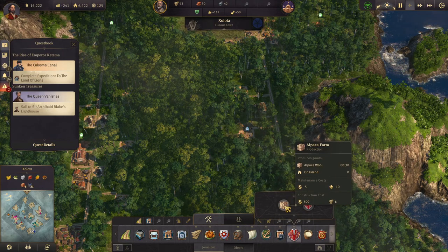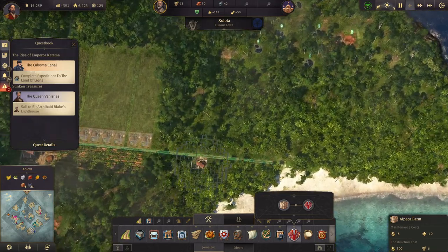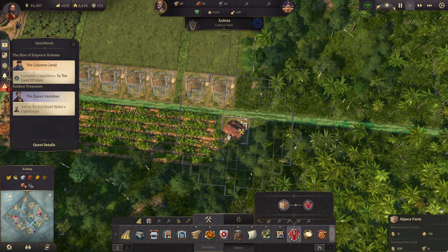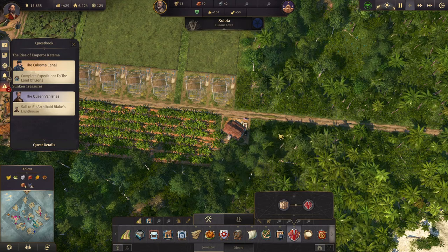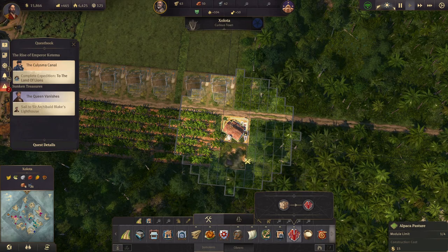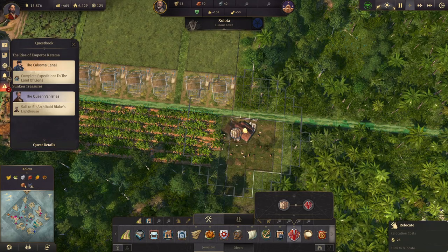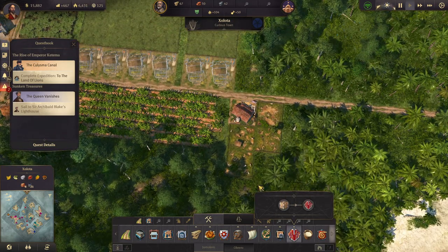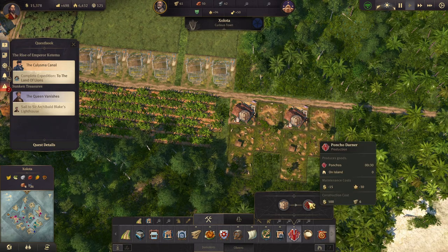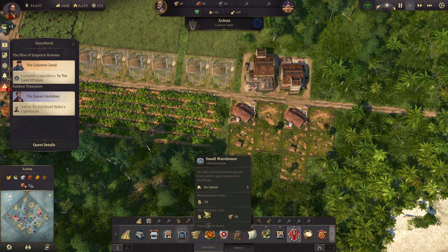We need a pack of llamas. Where are we going to build those — up here? Let's build two of them. Stand aside boss: one, two, three, four. I actually want to move it over one so we can get a road down here, and then we'll copy it. Then we'll build two pack animal yards and a small warehouse there.